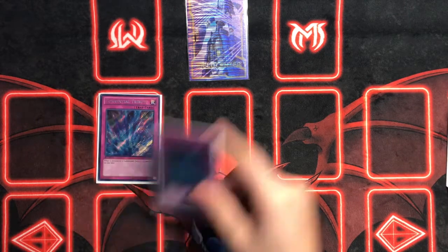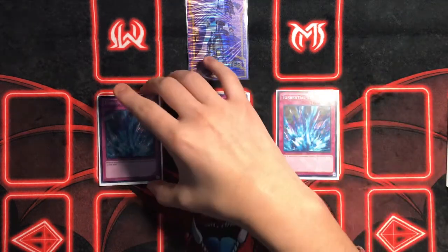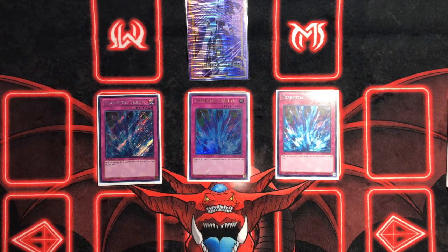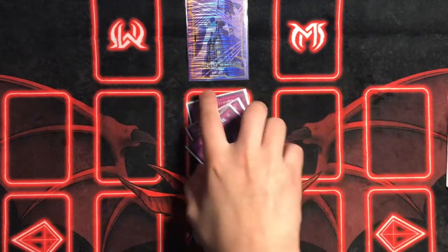We're playing triple Torrential Tribute. This is going to be your best friend for board wipes. Torrential is really nice — you can flip summon all your Shaddoll monsters, then activate Torrential, nuke your opponent's board and your own, and then get all your Shaddoll effects too. Just really really nice and great at taking care of business.